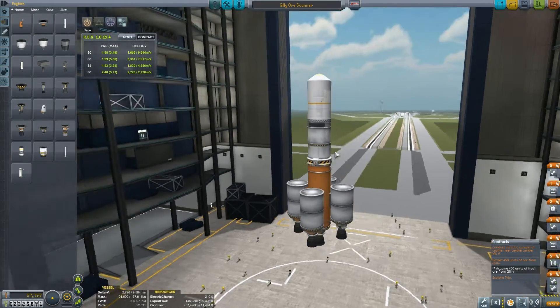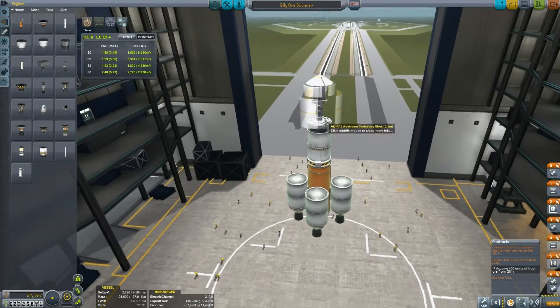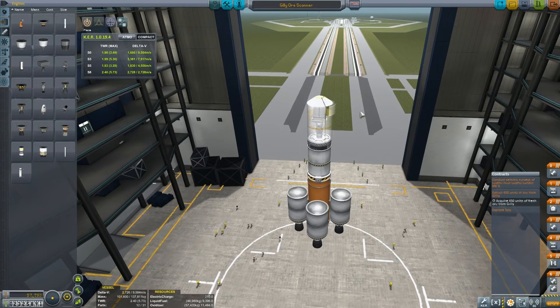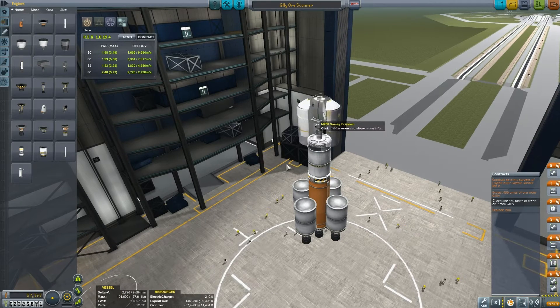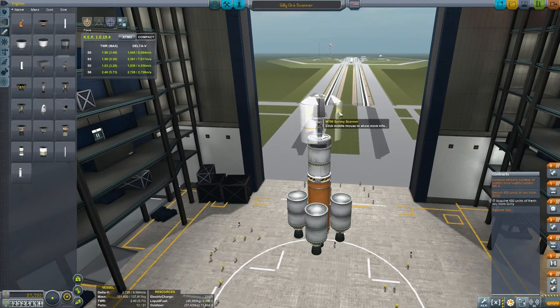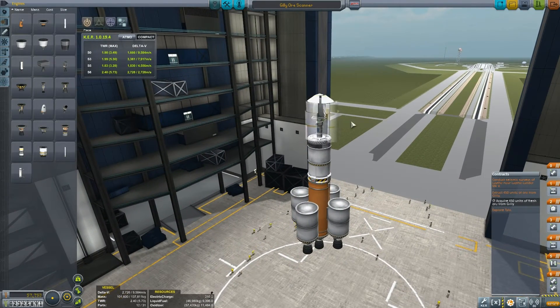Hello everybody and welcome to Kerbal Space Program Career Mode with me Reinstein. Today I've got an awesome mission which I've been looking forward to showing you. It's a contract we've been given to extract 450 units of ore from Gilly. We don't know where the ore is on Gilly yet. The cost shown in the bottom left is 57,753, and for this contract I'm going to get approximately 350,000.